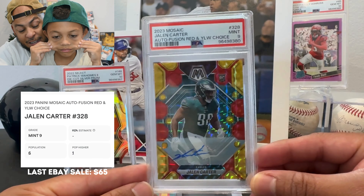Last one — this is a Zay Flowers auto from Mosaic. I believe this was from the No Huddle Box, not the Choice Box. It's a blue, it's not numbered. Let's see what we got — oh, let's go! In the Mosaic scripts, this is the No Huddle Blue. So that's a nice way to close it out.